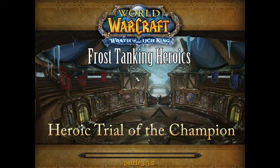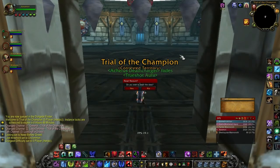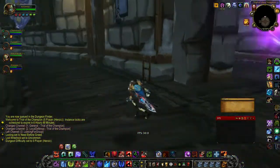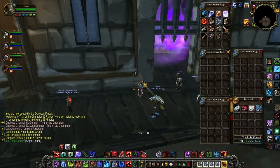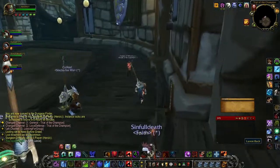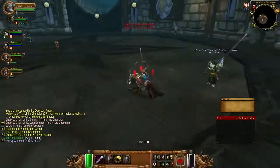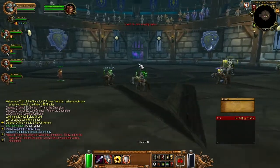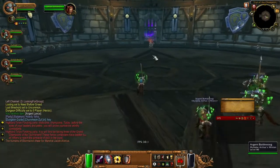So today's happens to be Heroic Trial of the Champion. When you zone in, you're going to want to turn over to the right and there is a weapon rack there against the wall. You right-click on that weapon rack and it puts a lance in your inventory. Right-click on that lance and it puts it as your main weapon. Now you go mount up on one of the giant wolves that spawns over here by the wall, and then you talk to the blood elf in the middle of the room or the arena, and this is going to get the enemy jousters to spawn.